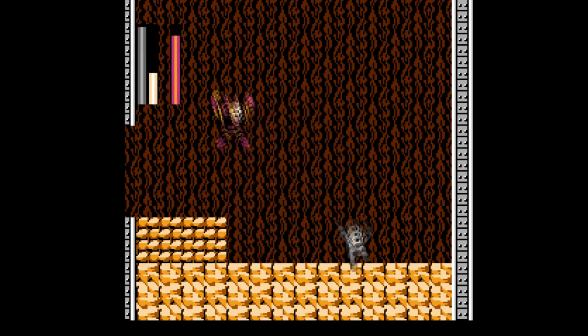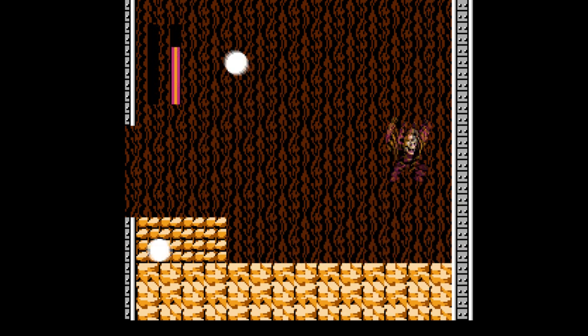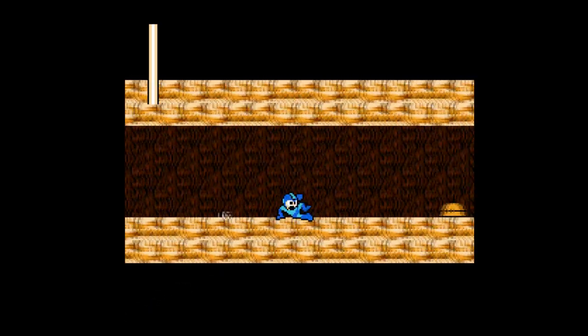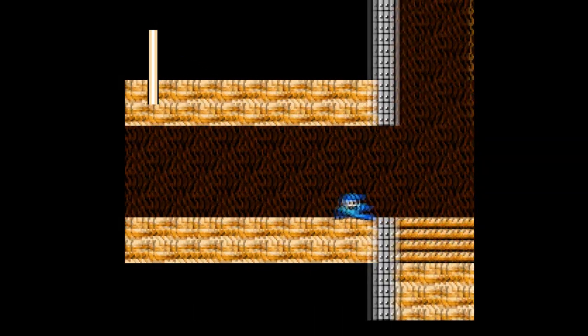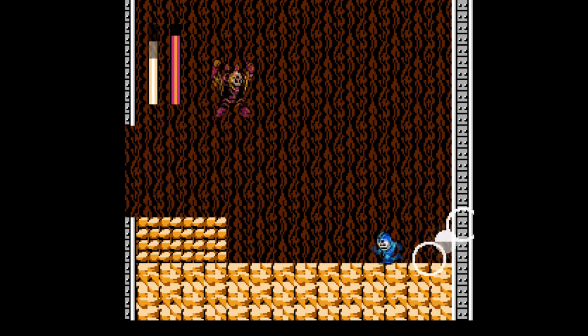That's actually pretty easy. If it's Crash Man's pattern, I think I can do that — especially if I can slide. Where do I start when I die? Midway through the tunnel, with a Met right in my face! I guess we're never gonna have a boss fight with full life. If you've got Crash Man's AI pattern, I can take that. I guess you're the Doc Robot in name only.